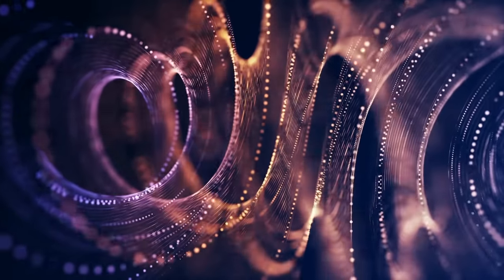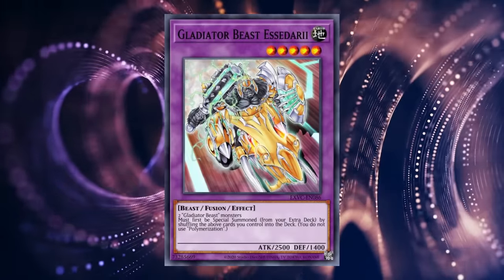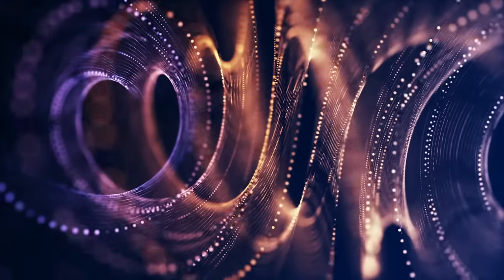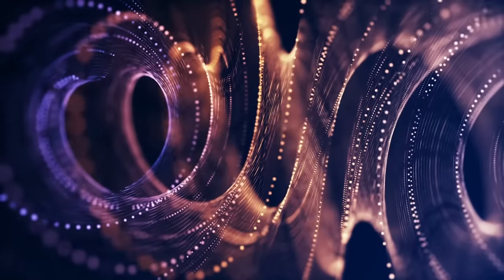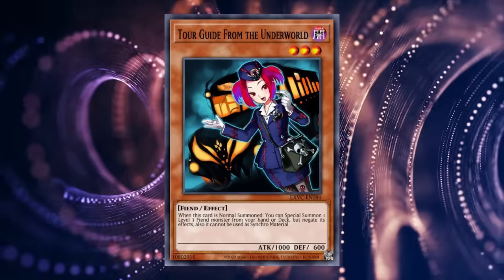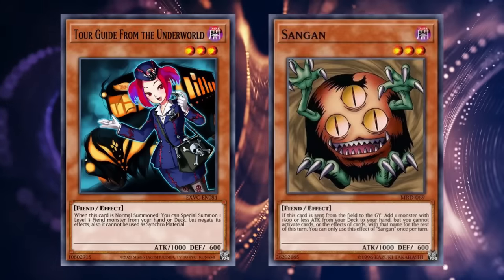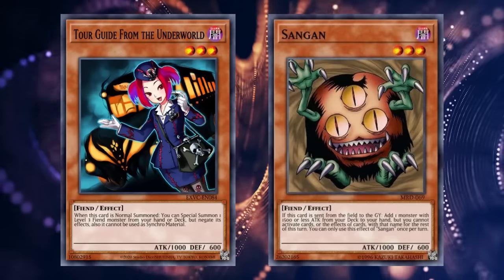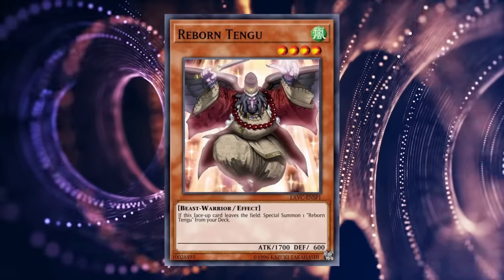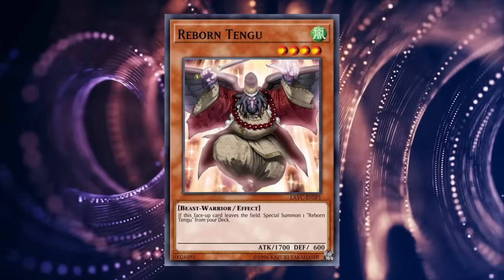Lastly are the TCG exclusives, with three specifically impacting the meta at large. Gladiator Beast Essedari, a contact fusion of any two Gladiator Beast monsters, was an instant slot-in giving a pseudo get-out-of-jail-free card for the deck to put pieces back for future tag outs. Tour Guide from the Underworld, a level 3 fiend that summoned another level 3 fiend from deck on normal summon, negating its effects and locking it from being used as synchro material — right now decent for summoning Sangan, but immediately bought out on release due to being obviously linked to the next major summoning mechanic. And Reborn Tengu, who special summons another copy of itself if removed from the field in any way, completely revolutionizing synchro summons by replacing the materials used immediately, being slotted into any and all decks that focused around synchro usage.